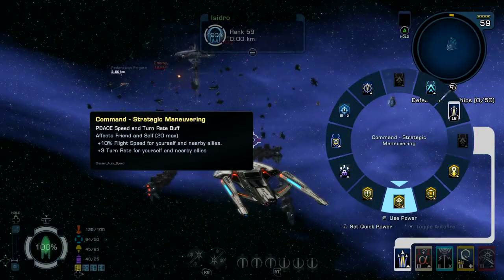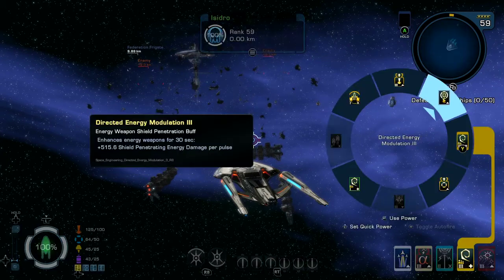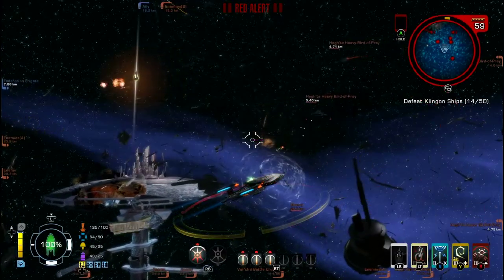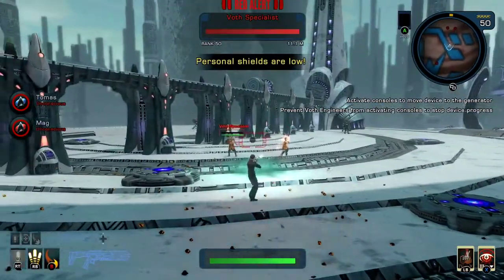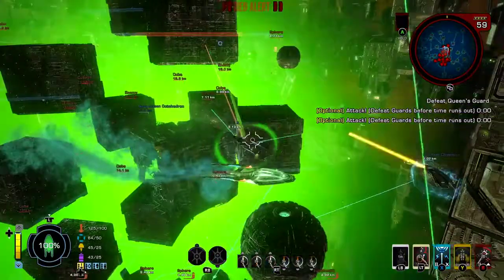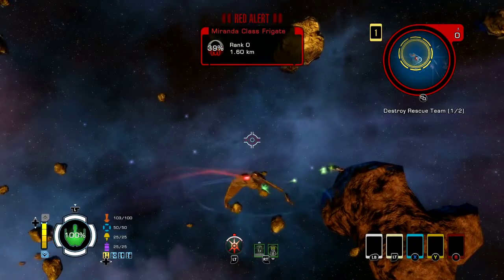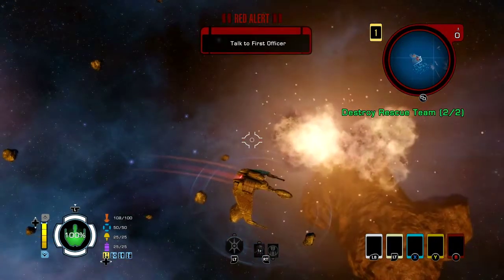Our most significant innovation for gameplay involves using our new command wheel to quickly and easily select powers from a range of options. These abilities can be mapped to the face buttons for instant availability. Finally, you can set nearly anything in these wheels to a smart auto-fire system to help you optimize the uptime of your abilities. These three features combine to provide you with a wide variety of strategic and tactical options for captains across the spectrum of skill ranges.